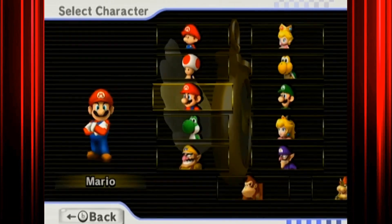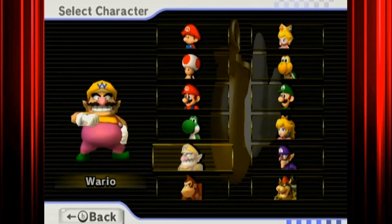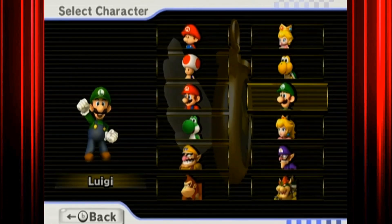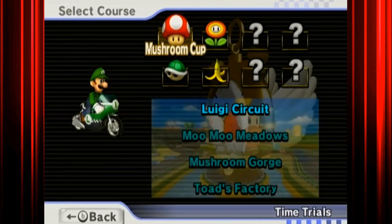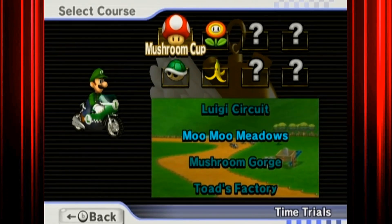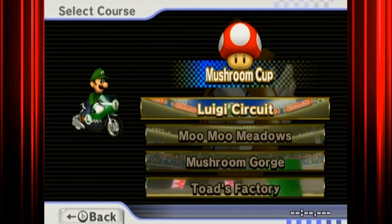So first, you've got to go on to Time Trials and just pick any character you want. Do the one you're best with. I'm probably best with middle tier characters, so I'm going to go with Luigi. You're going to want to beat four ghosts on Time Trials, so any four courses. I'm going to do the Mushroom Cup in today's episode.